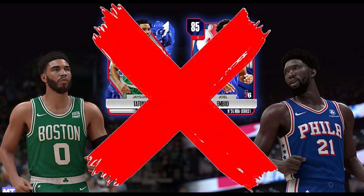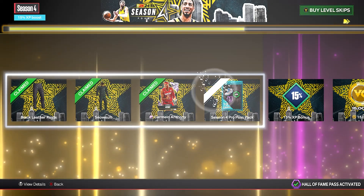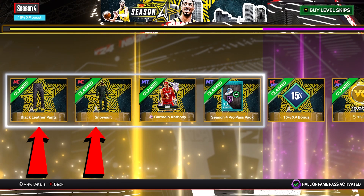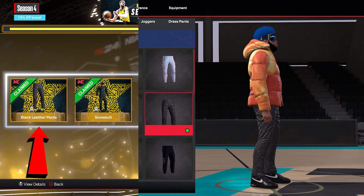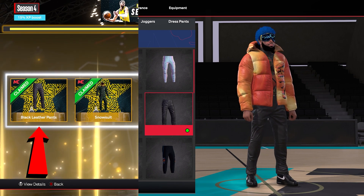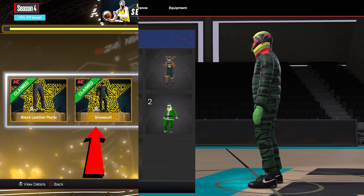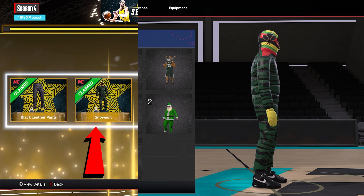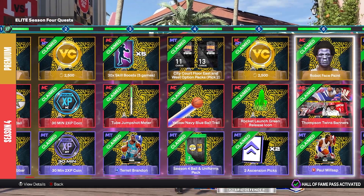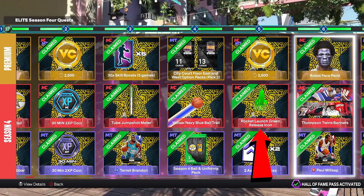I don't do MyTeam so I'm gonna leave that alone. After I got the Hall of Fame pass, I got access to all categories which gives you bonus rewards to start. These two here you're gonna want to see — you can see exactly how the black leather pants look on your build. I really like how these pants look, I can rock this with many themes. You also get a snow suit — not my style, but I definitely see y'all wearing this around the park. Levels one through five you get 2,500 VC twice, a 30-minute double XP coin, a new jump shot meter, a ball trail, and a green release icon.